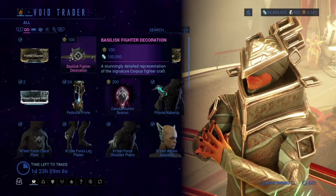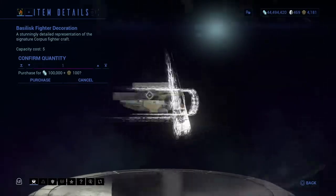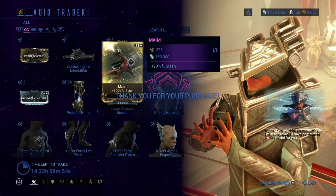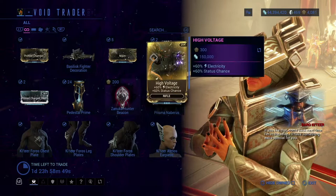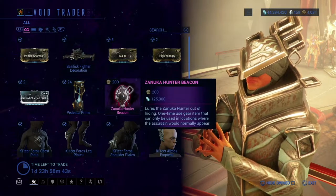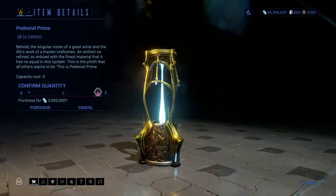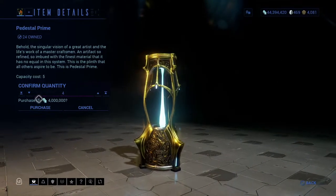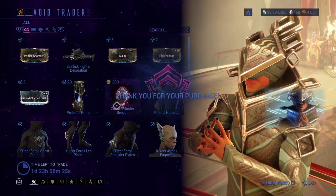He also has a decoration that I'm buying — oh my god, this is brilliant, I'm buying this. High Voltage, Primed Charged Shell, and Pedestal Prime. Gotta get some of these Pedestal Primes — I'll get 5 for now.